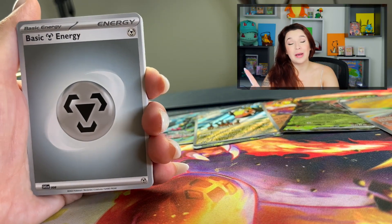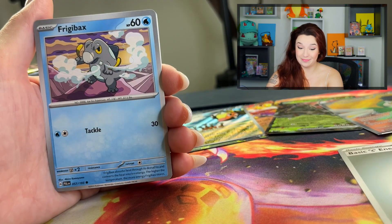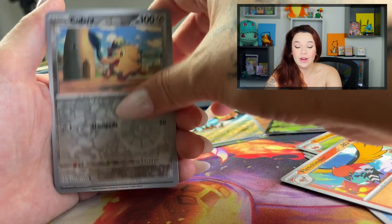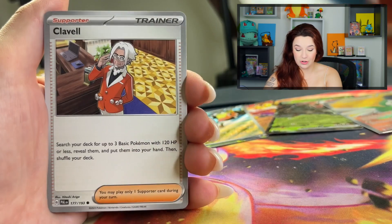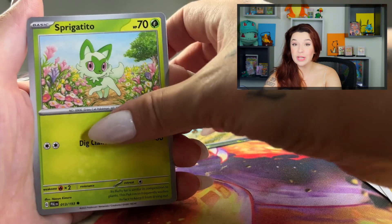I'm worried, but let's go. Pack number one. You know what would be great? If we just got that Magikarp right off the bat. Metal energy to start, and we got Nantanda Mouse, Cufant, Bombardier, Jumpluff, water energy, Clabble, Noibat, Sprigatito.